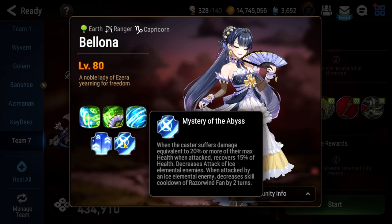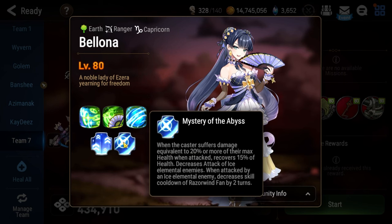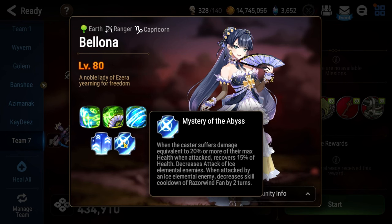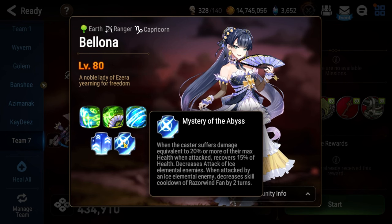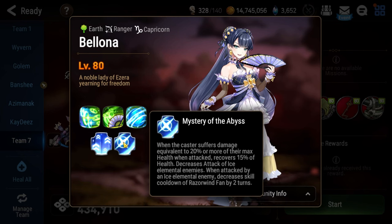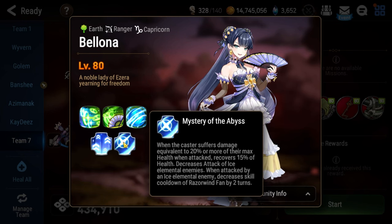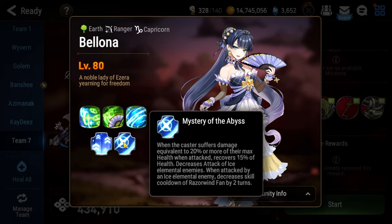Number two is Mystery of the Abyss. If she takes more than 20% of her max health at a single strike, she'll heal back 15% of her max health. Additionally, blue units have their attack reduced, and if you hit her with a blue unit at all, it charges her ultimate. So you don't want to bring blue units whatsoever — that's something we just want to avoid outright.